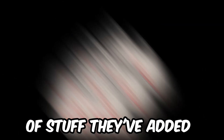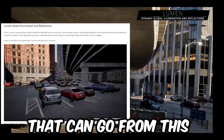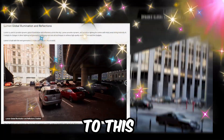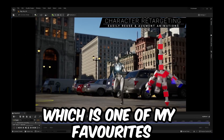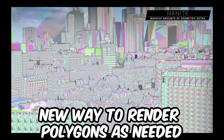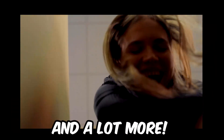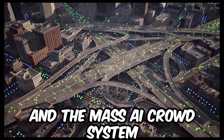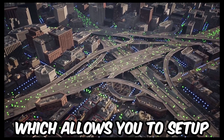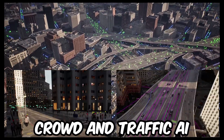There's tons of stuff they've added: a new dynamic light system, a new system for loading parts of the map whenever needed, character retargeting which is one of my favorites, new way to render polygons as needed, and a lot more. But the ones I want to focus on are that sweet looking environment and the Mass AI crowd system, which allows you to set up crowd and traffic AI for open worlds.